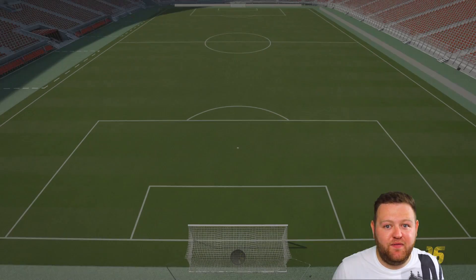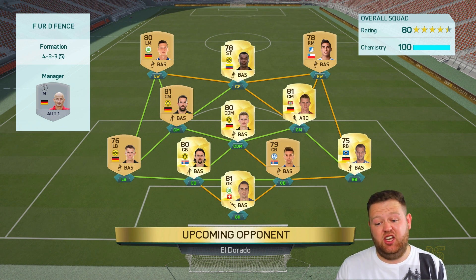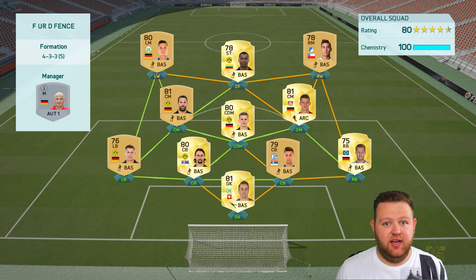Opponent found for today's game and he is rocking a false nine Bundesliga squad — pretty much lots of players from Dortmund. He's got Adrian Ramos at centre-forward. I reckon our team's better than his. Famous last words.